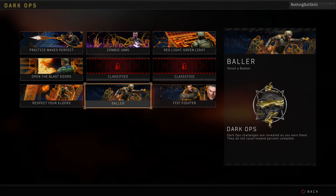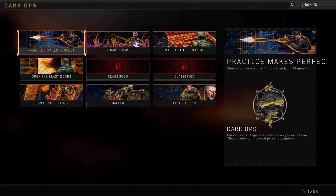So let's talk about our first Dark Op challenge, which is called Practice Makes Perfect. For this challenge we're going to need to shoot a bullseye at the firing range from 90 meters out.